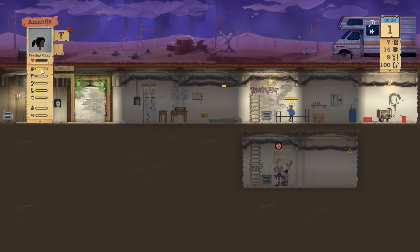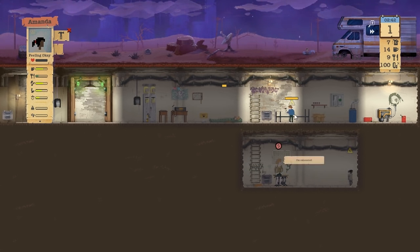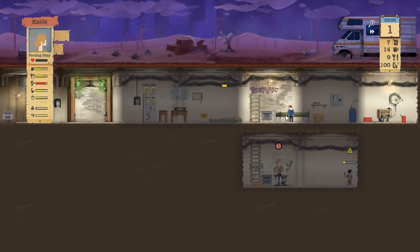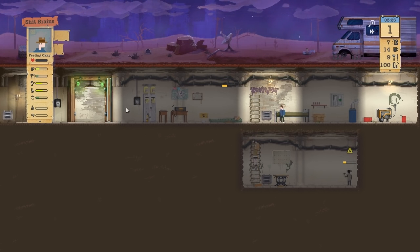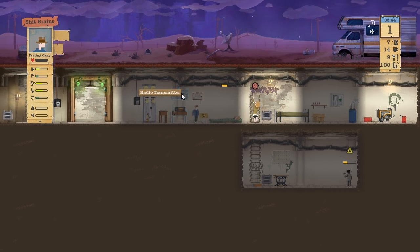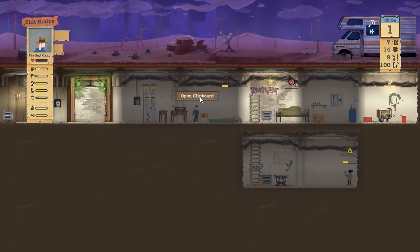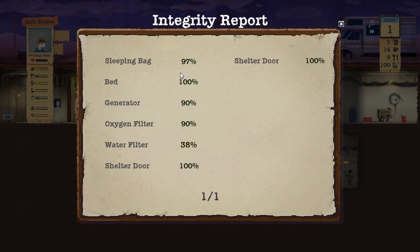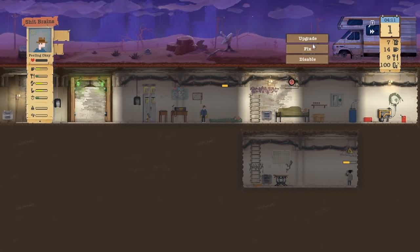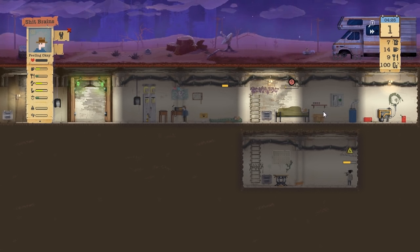Two beds should hopefully be enough. She's thirsty. This kid is doing alright - Shit Brains is actually doing okay. She can go to sleep. What is in this hazmat suit? You can put on a hazmat suit, can look at the radio. Clipboard - open clipboard, inventory report - it shows you the integrity of all the stuff. The water filter is 38%, I should probably go and fix that. Shit Brains, go and fix the water filter, hopefully you don't die.